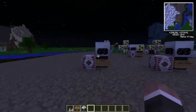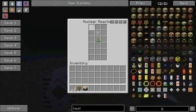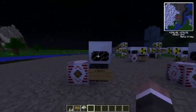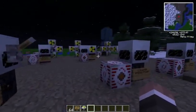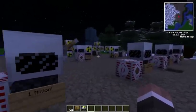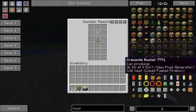Now, in a nuclear reactor, uranium generates heat and heat vents get rid of that heat, or other cooling methods. I'm going to show you nuclear reactors that don't need to be advanced — just basically fill it up and it's good to go. So with this, you're going to want to create something called a heat vent.